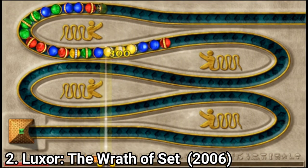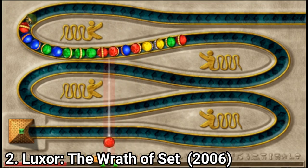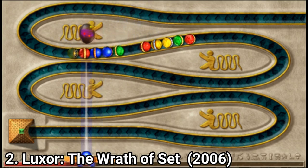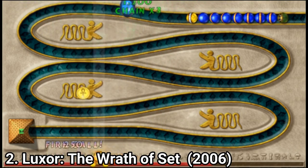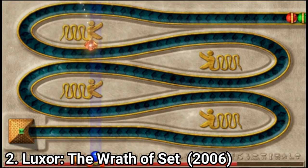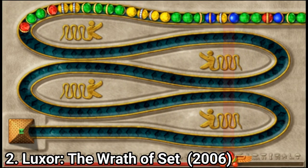You throw one colourful sphere and have to match at least two other spheres to make a combo of three spheres of the same colour, and then the spheres explode. It's really nice to look at big chains of explosions when you have a big chain of spheres. You can also use different sorts of powerups like precision flows or rainbow spheres that are compatible with each colour.